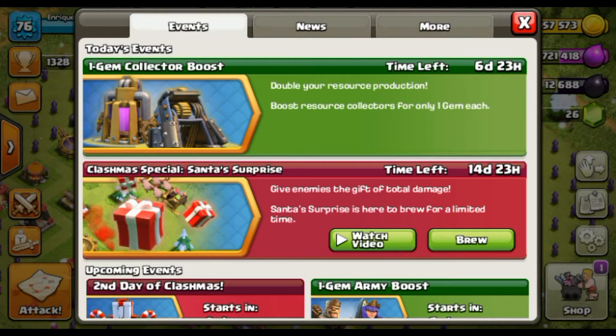The second event is the Clashmas Special Santa Surprise. The Santa Surprise is a new spell, and what it does is drop gifts that damage buildings or troops.